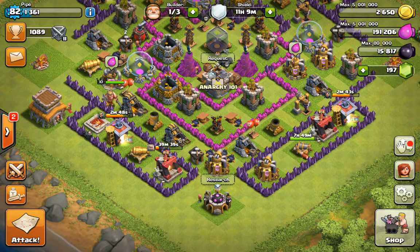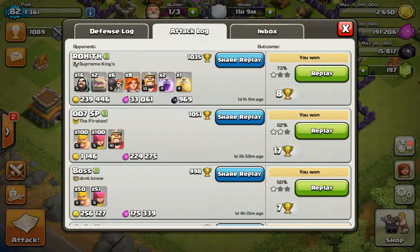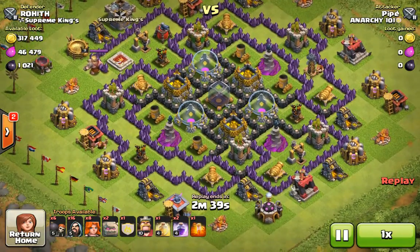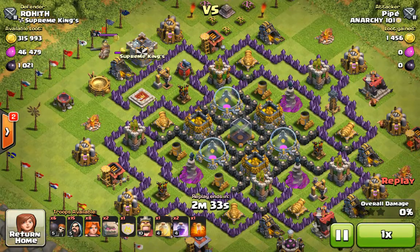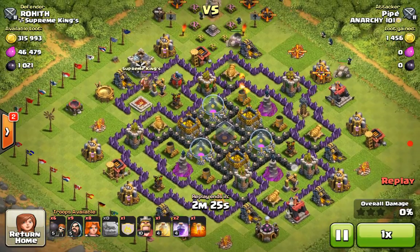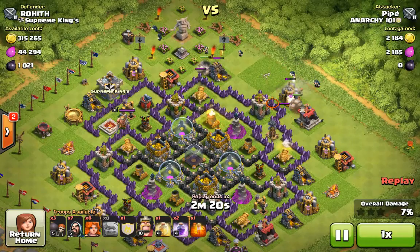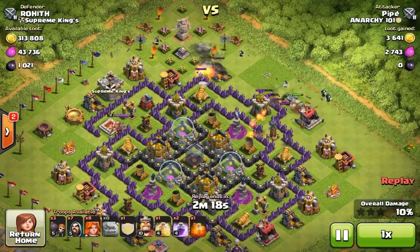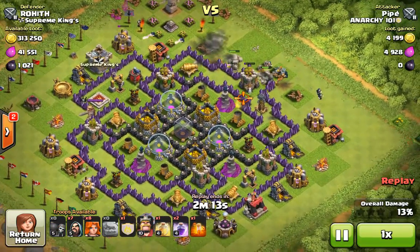I'm gonna be showing you the attack. He checked his wizard, see if there's any CC in the clan castle. There goes his golems and his wizards. So what you gotta do is look for a base you can GoIVa. This base had pretty tough layers.